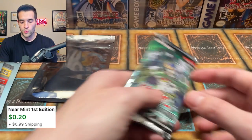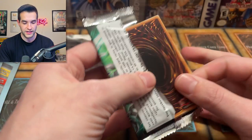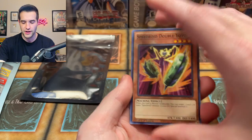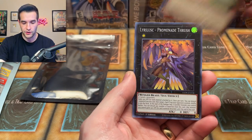Joker's Wild — very cool. One more pack. Let's do Synchro Storm. The Baron — will we get it before it gets a reprint? Did they announce a Baron reprint? I feel like they did a card turbo. It's not out yet though. We have the Promenade Thrush and Chevalier.